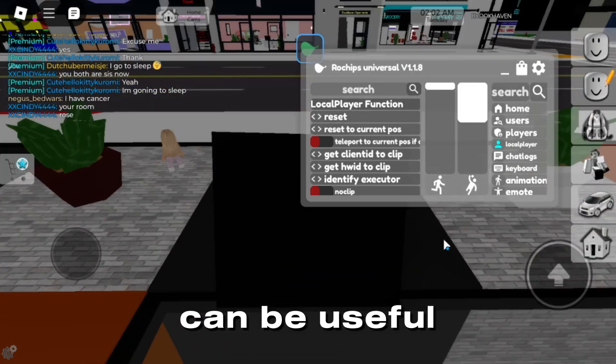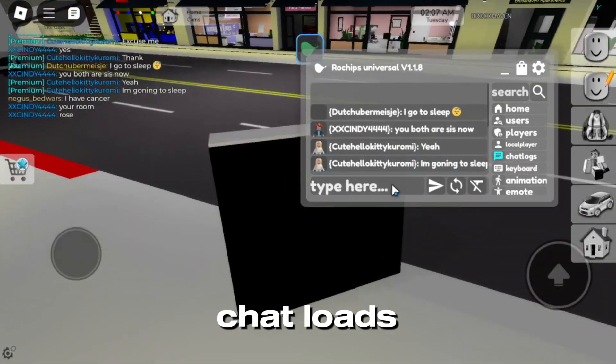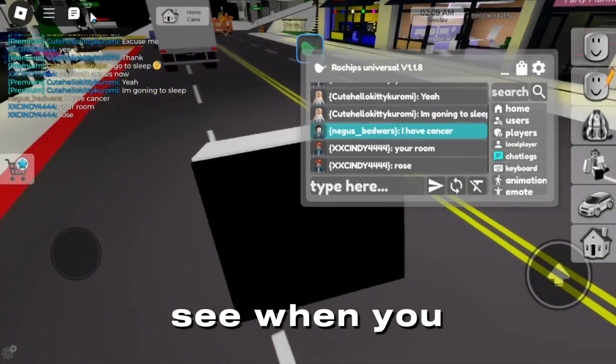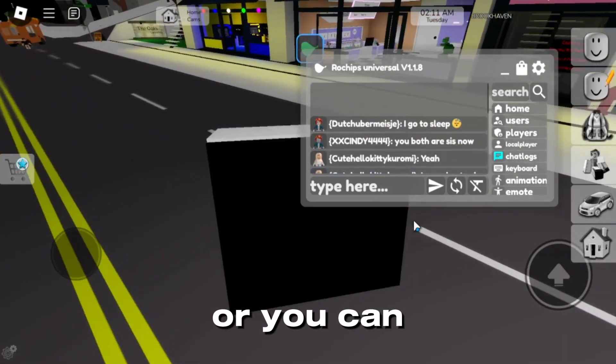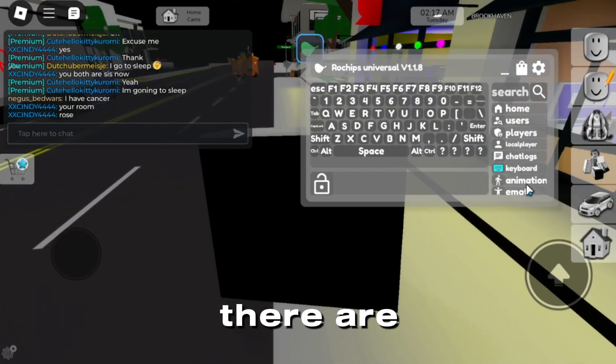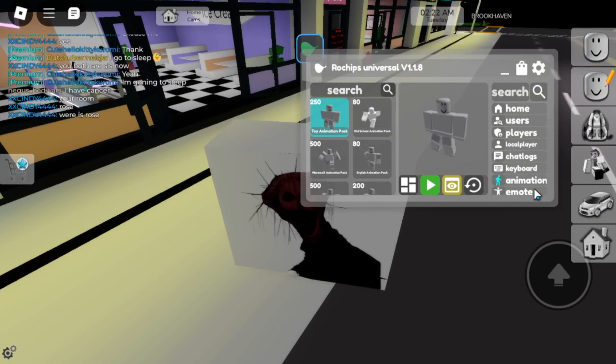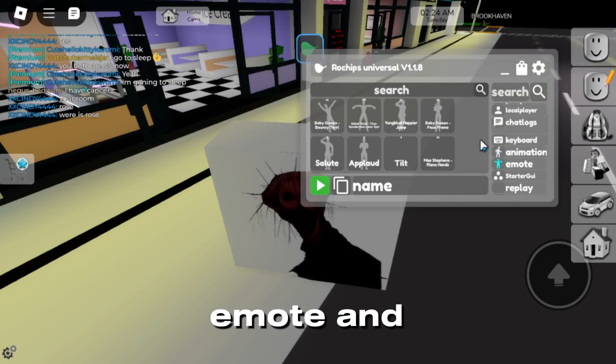The script can be useful for many other situations. You can use the chat logs and see when you have your chat on, or you can receive private chat messages. There's also an emote and study UI.